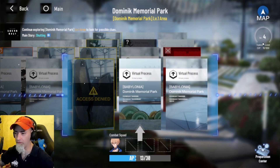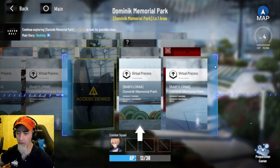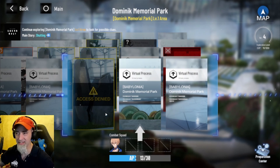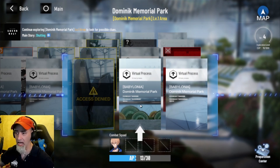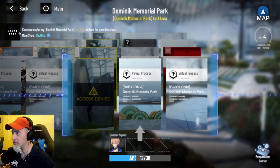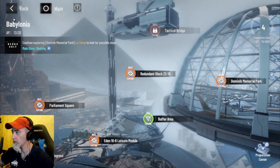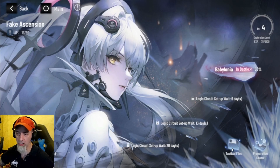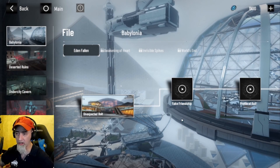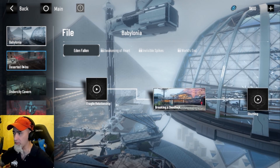We're now at level four, which is pretty cool. It's really that simple — you just keep going through, and you'll see ones that say 'access denied' that you can't click on. You just keep moving forward to get through the story mode. You can also click on Tactical Files down here and go through the story mode that way as well, which is pretty nice — it takes a lot of the guesswork out of it.